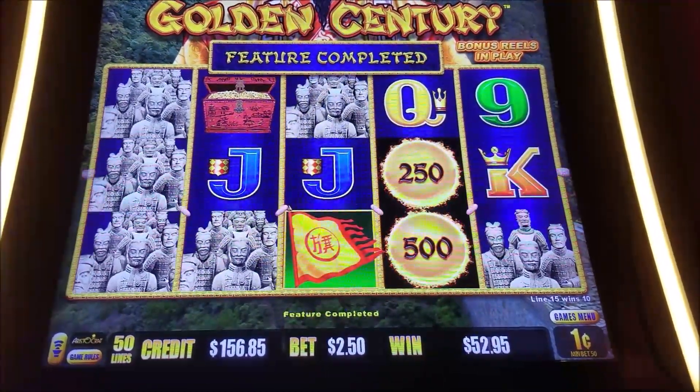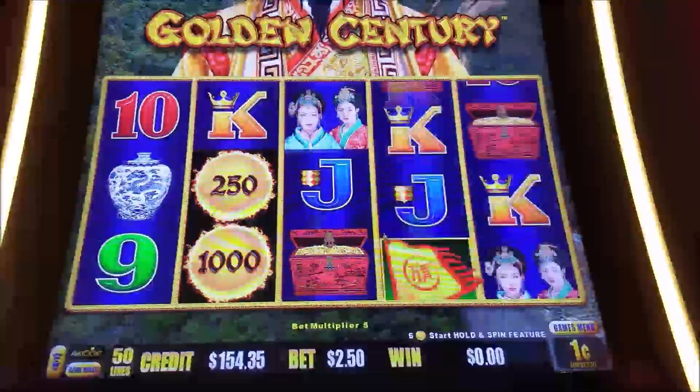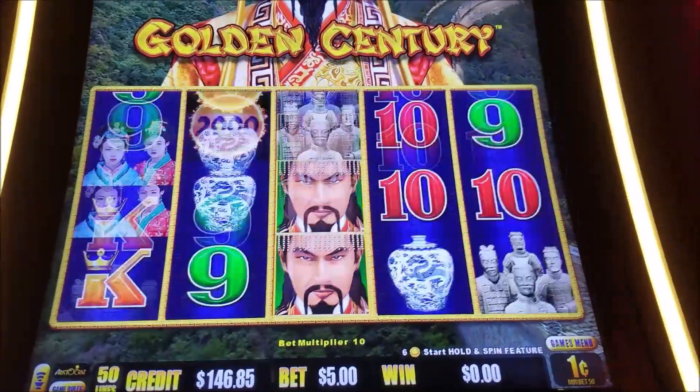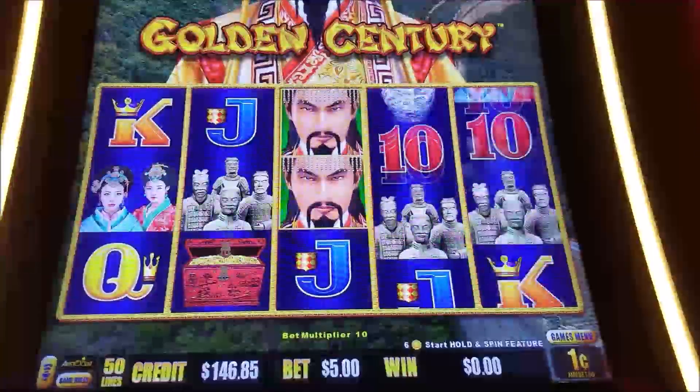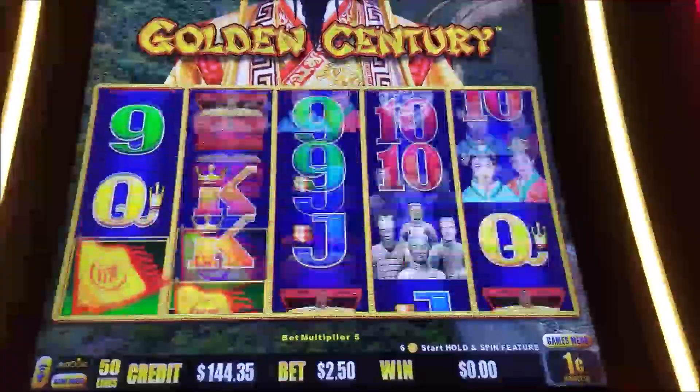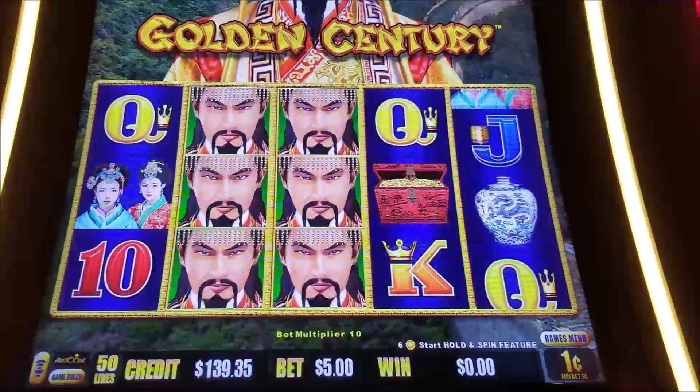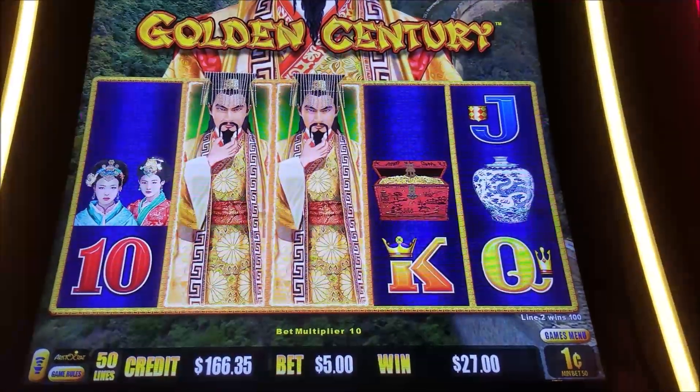Take our backup spin or two for the camera. If we don't land a Hold Spin, let's try a few with $5. Go back and forth with $2.50 and $5 to try to catch one on a $5 bet. There you go — that's a great spin. $27.00.